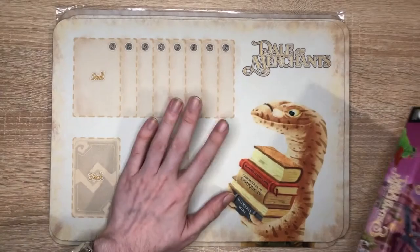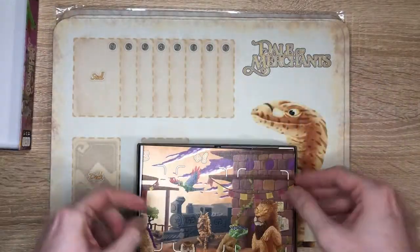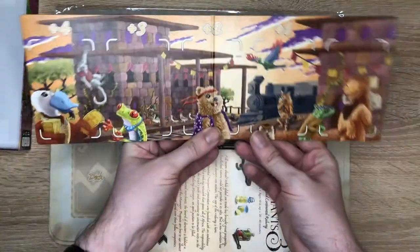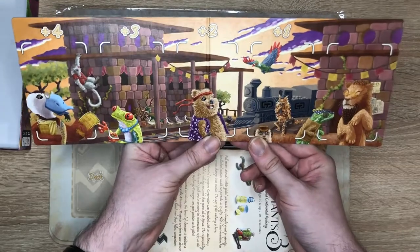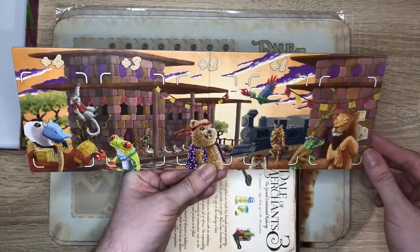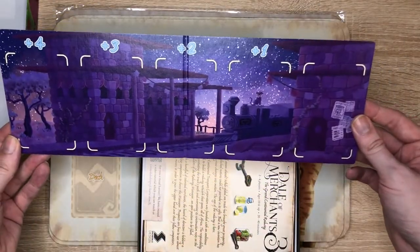We've got our market stall as usual, with two different designs. I actually saw him live stream the designing of this on YouTube. It's a railway station — there's our daytime scene and our nighttime scene.